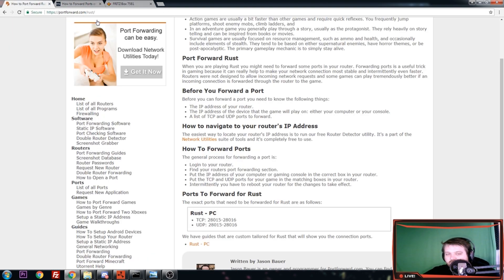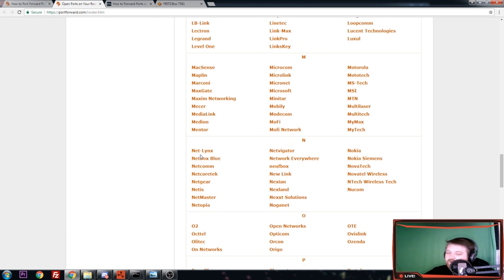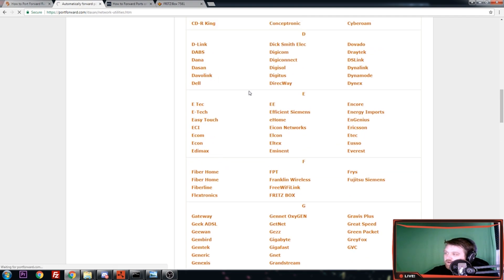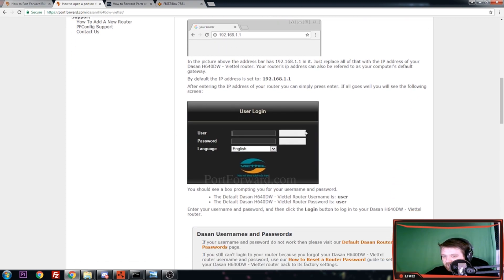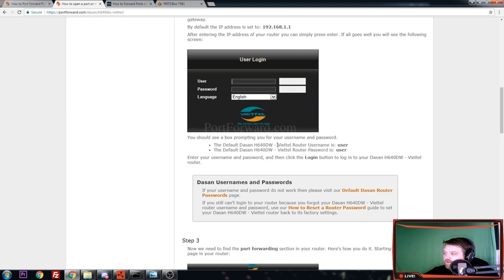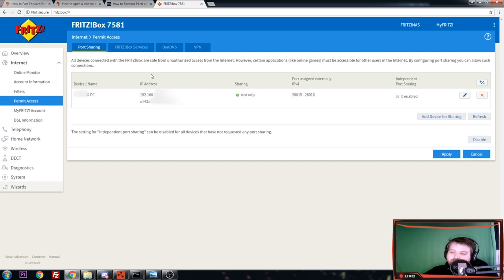There's a website called portforward.com and they have some guides. You can see here all the different router manufacturers or brands — that's what makes it so different, because all of these have different interfaces. What you're going to do is look up your brand, then look up the type, and it's going to prompt you with their program — just skip through it and it will tell you exactly for that brand and model how to go about logging in and where to click to go to the port forwarding section. For me it looks totally different than these, and all of these are different brands.